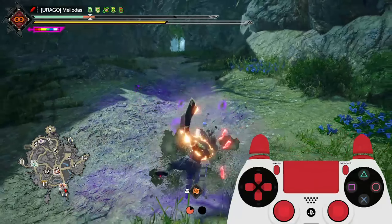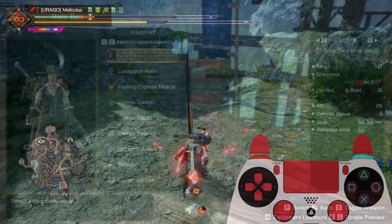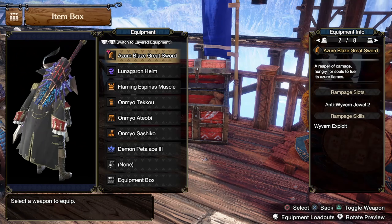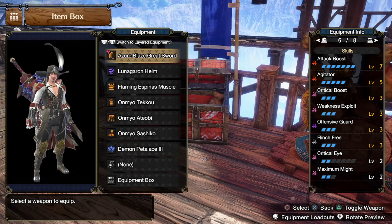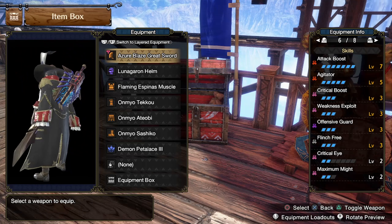Now for the build. This build showcase doesn't include any Qurious Armor augmentations or charms. The reason for that is we want to create a build that is flexible — you get to decide what's comfortable for you, while retaining the core skills needed for optimal Greatsword sets.